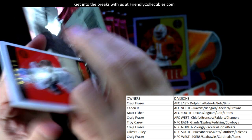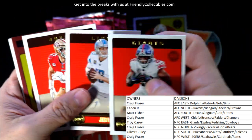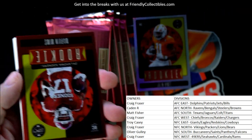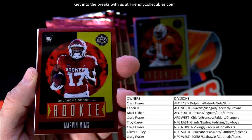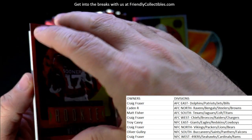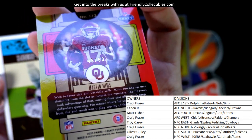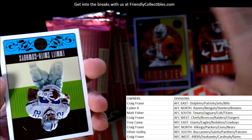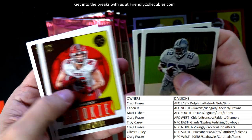Next pack - almost through this box, still looking for a couple of autographs. No autographs yet but we got a Marvin Mims rookie card - gotta look him up to see where he goes. This one's numbered to 50, looks like it's 46 of 50. Marvin Mims - still looking for a couple autographs.